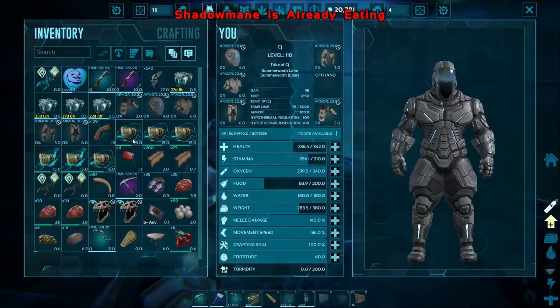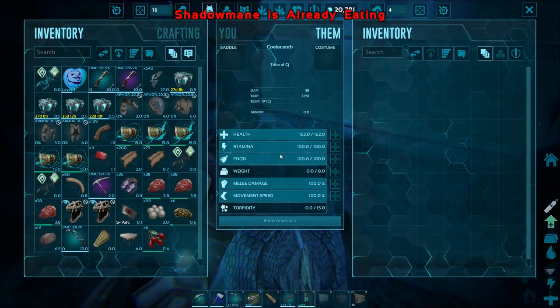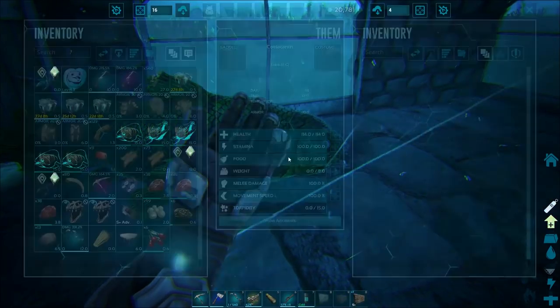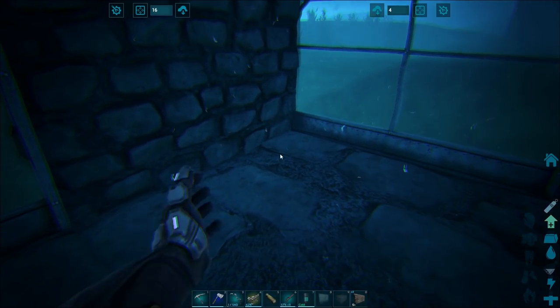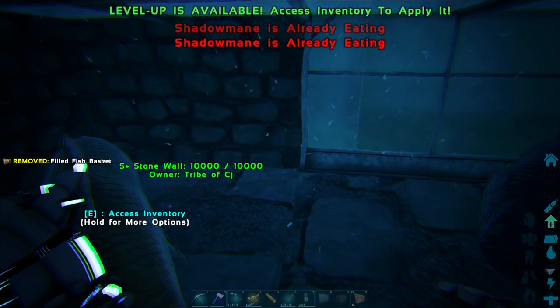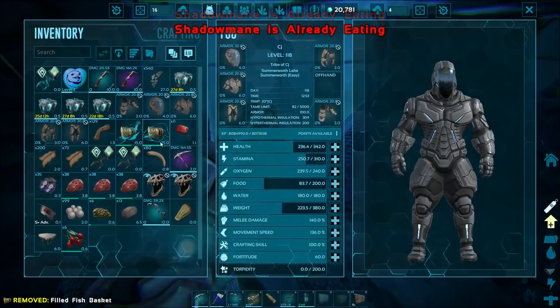This keeps them safe from any predators so you don't have to worry about anything getting eaten. I don't think they have a food bar - their food isn't dropping so I'm not too sure. We'll find out today when we hop off the server and see if any of them die. Honestly guys I'd recommend doing an aquarium like this because it's going to make your life a lot easier.